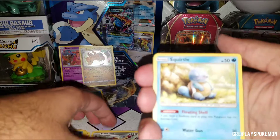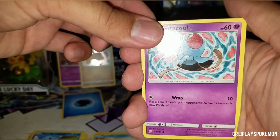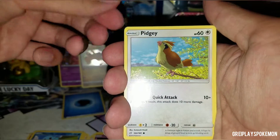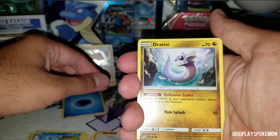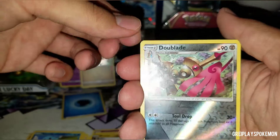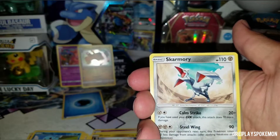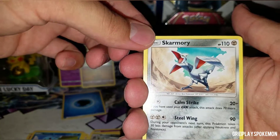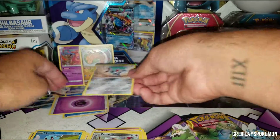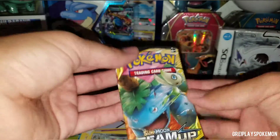We get another Squirtle — this one's super chunky, just chillin. We got Tentacool, we got Grimer, we got Pidgey, we got Dratini. We got the reverse holo Doublade — I think we're getting signs here. And at the end, see what our pull is on this one — we got Skarmory, regular rare, still cool. I don't have this one yet, so very cool. And our psychic energy.